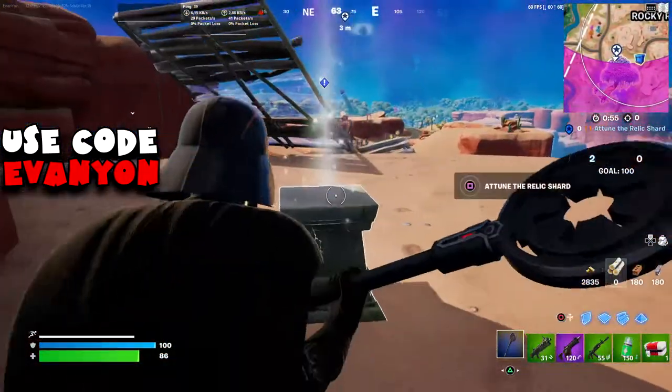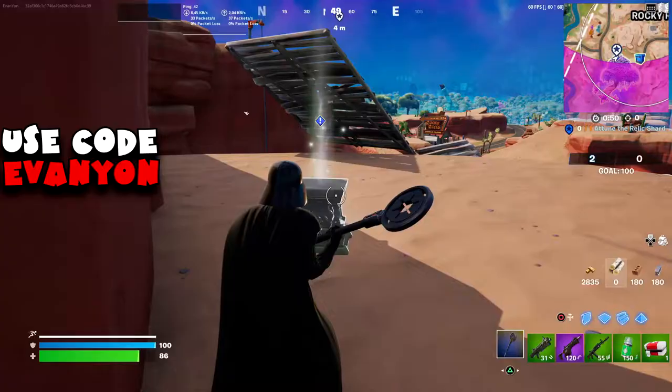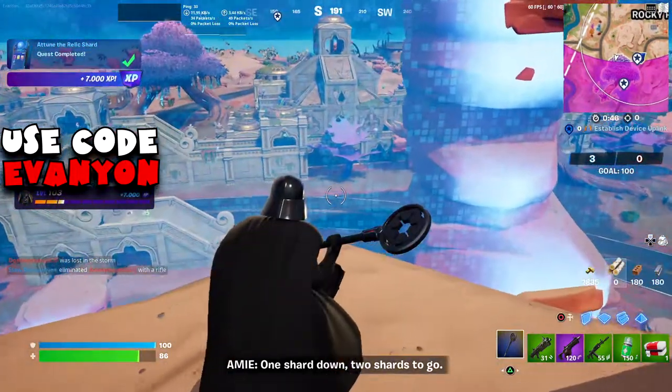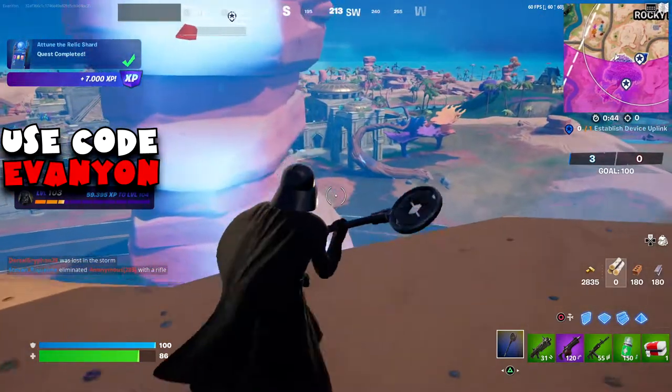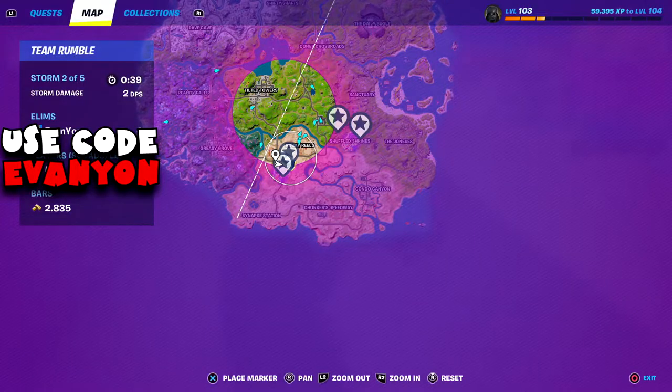Now we need to attune the relic shard. The attuning pedestal is on Rocky Reels, right outside in between Rocky Reels and the Butterbloom landmark. Just interact with the pedestal.